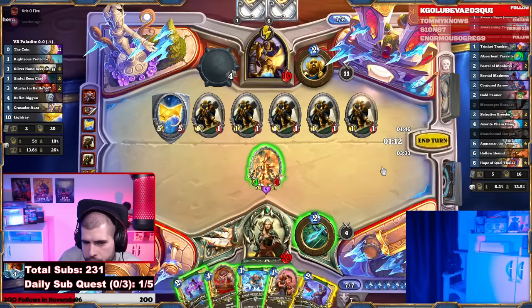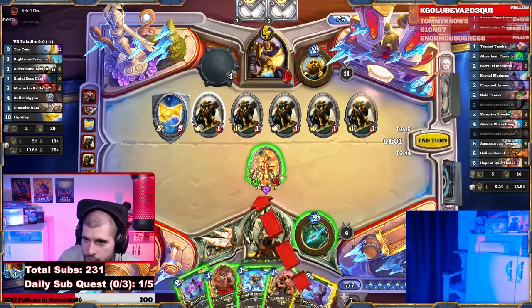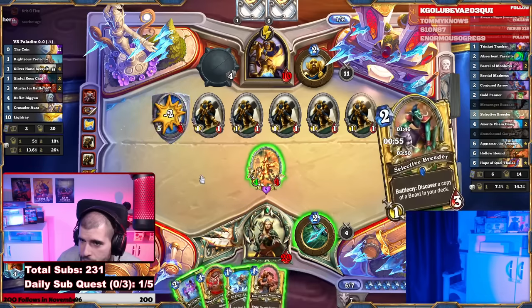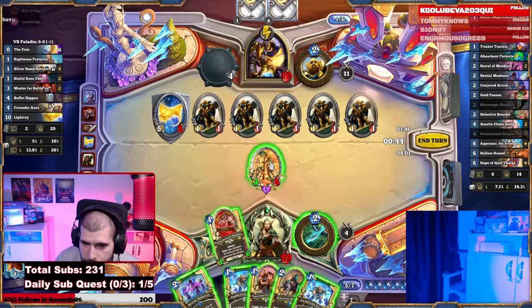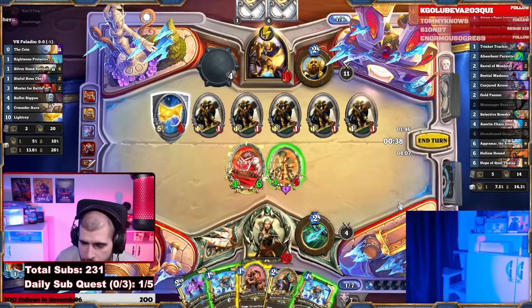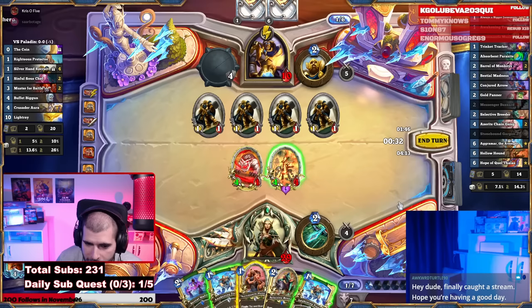That's not a Jermonger. Let's play Conjured Arrow into the 5/5 — if that gives you Always Bigger Jermonger we get lethal. It didn't. In that case play the 4-mana Stonebound Gargan, attack into the 5/3 with the Gargan, the 4/4 attacks into the middle, and play a Tormentula Musician.